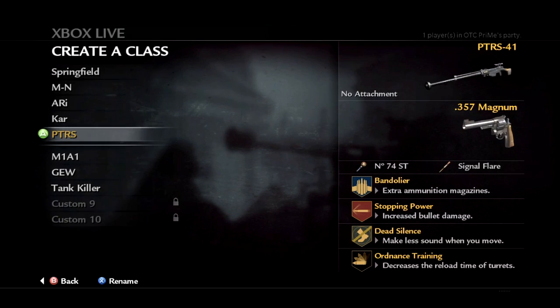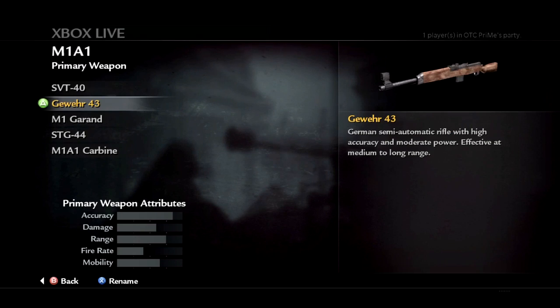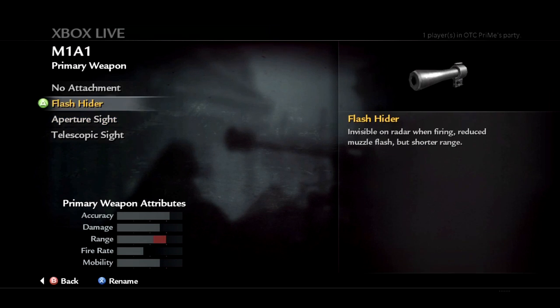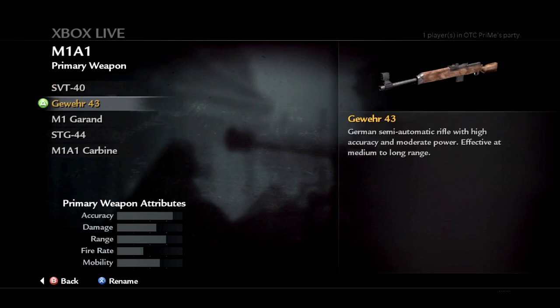Moving on to rifles. The SVT is a very good weapon and one of the first you unlock. I would use a flash hider or an aperture sight on it. No issues with that, I can't say anything bad about it.